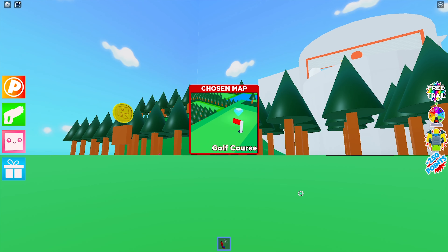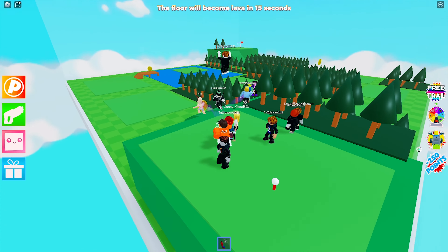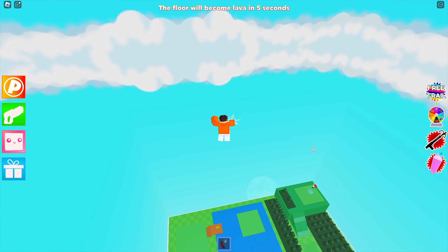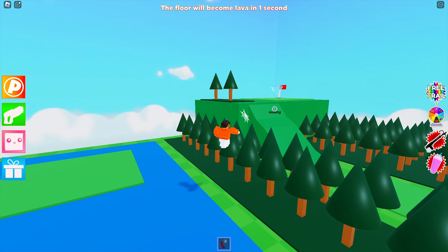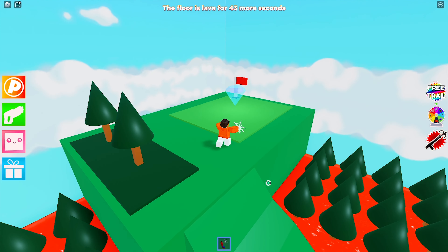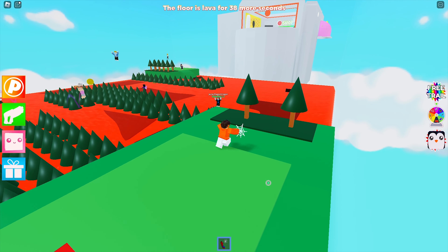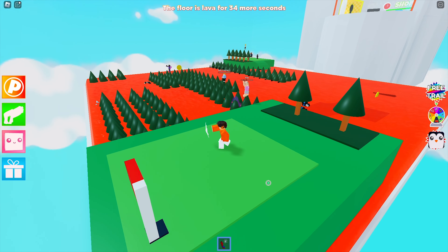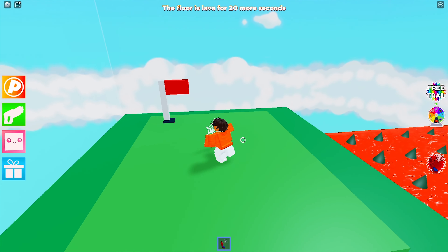Golf Course looks fun, let's go Golf Course! Okay, everybody's at the golf course. Where's the highest place? I just flew up in the air again — I'm literally gliding, teleporting, what is this? I got the diamond, let's go! We survived — we could have just stayed there, but at least I got the diamond.